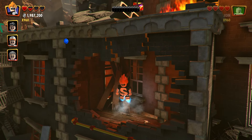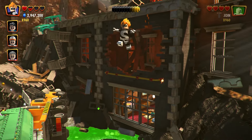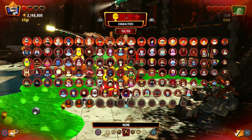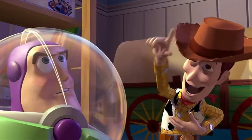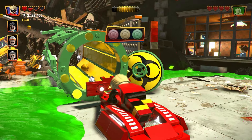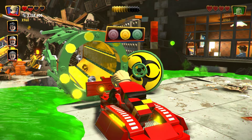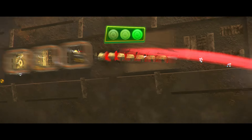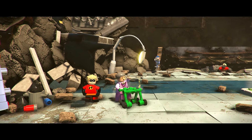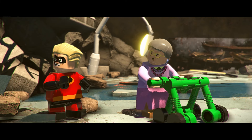Obviously this one is set in the world of the Incredibles so the majority of characters to unlock will be superheroes as well as a handful of other Pixar characters. As you go on your journey to defeat the game and capture that big bad platinum trophy you will be doing things such as collecting all mini kits in every level, performing a 10 second wheelie and achieving 100% in the game.